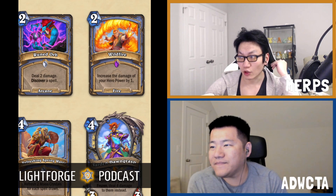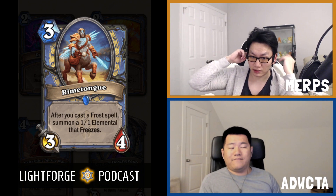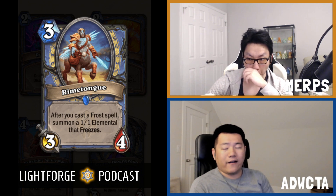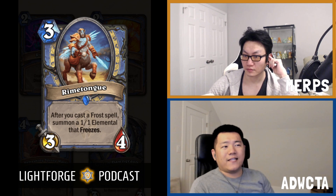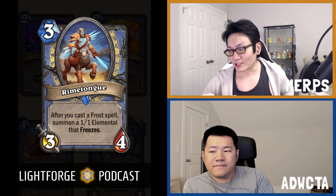Next card is Rhyme Tongue — a 3-mana 3-4 with upside. After you cast a Frost spell, summon a 1-1 Elemental that freezes. A 1-1 Elemental that freezes does some work — it's very good if you can get them. But you have to cast a Frost spell, and there aren't a lot of Frost spells, and most Mage Frost spells are bad. So this is a C+. C-plus is almost a tier of vanilla 3-drops that have decent upside but sometimes require conditions with a very low proc chance.